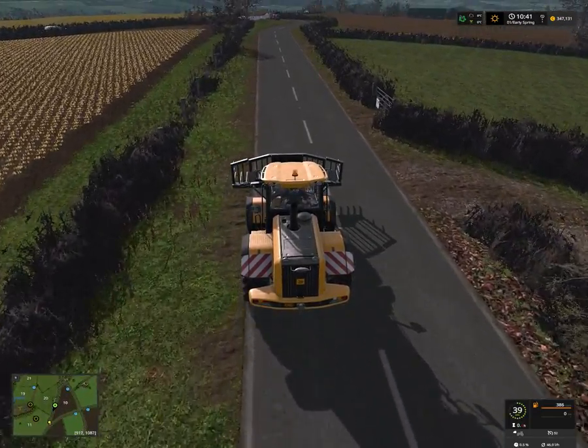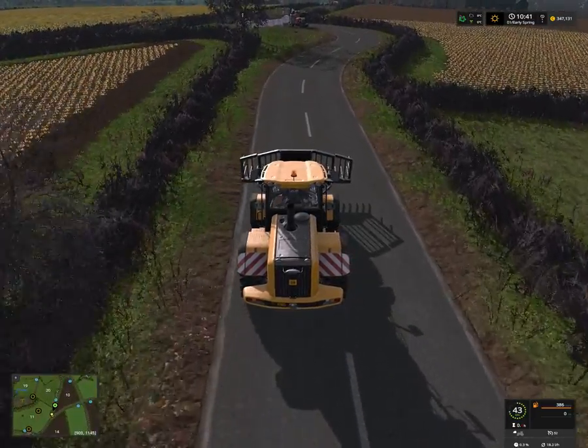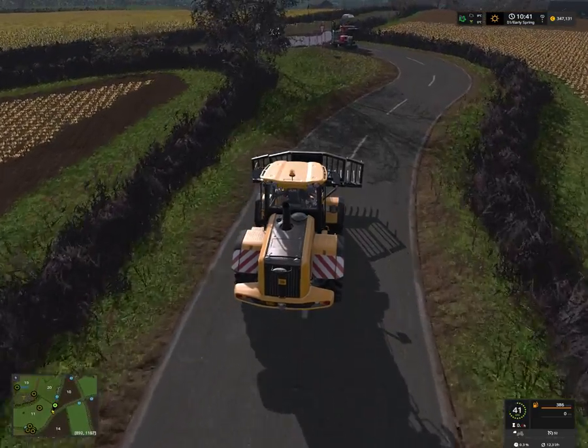The cars go really fast on this map and they keep hitting you. If you don't drive fast enough they will push you off the road — push your cart right off like this.